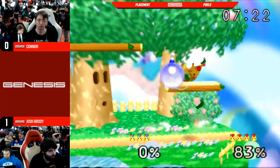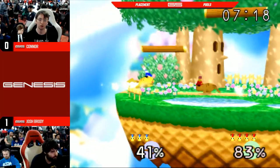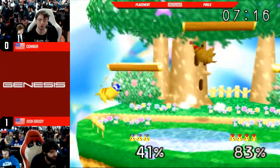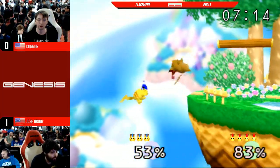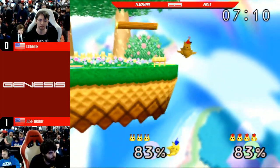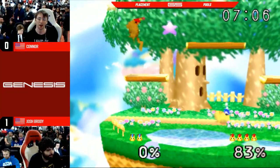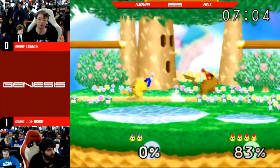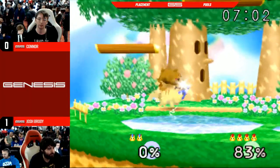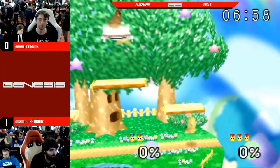Another essential thing — Brody loves his down B. He loves that Blue Thunder hitbox. Do you think that was supposed to be an up smash, or do you think he really just wanted a guaranteed dash tag? I think he wanted the dash tag. If he wanted the up smash, he would have taken the up smash. Sometimes it's easy to get those mixed up.